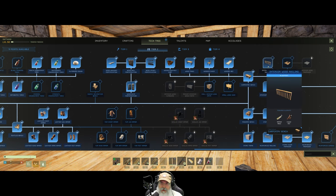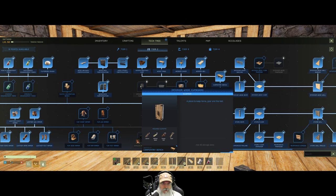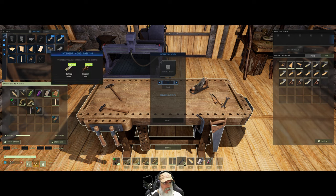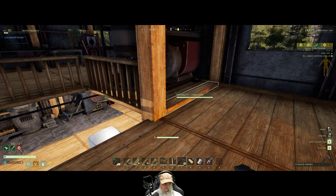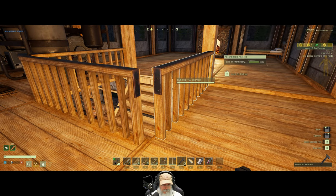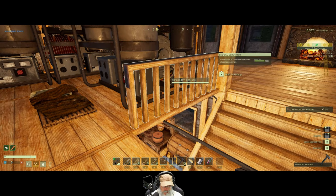I want to go ahead and do the interior wood railings because I put the exterior ones up by the stairs and I'm not a fan of the way they're looking. I don't think the interior wood cupboard looks different enough from the normal one to warrant learning that, so I don't think we will do that. Let's make three of these railings and grab the chair and the table. I put the external rails here and they don't look terrible, but the iron cap and all that stuff on the outside is not doing it for me, so we're going to swap these out with the interior rails.